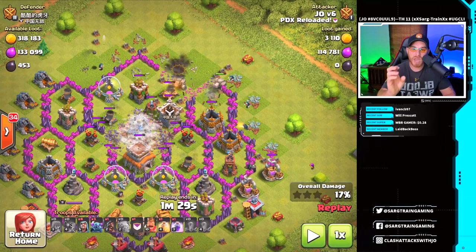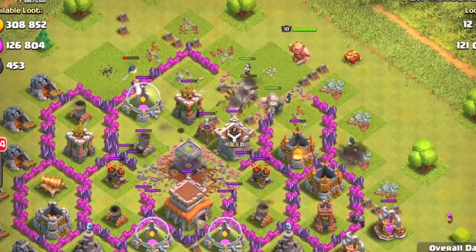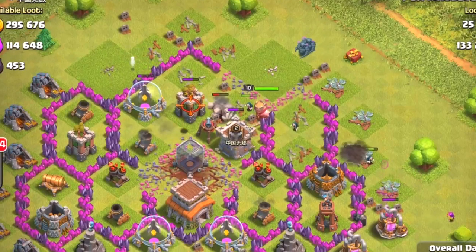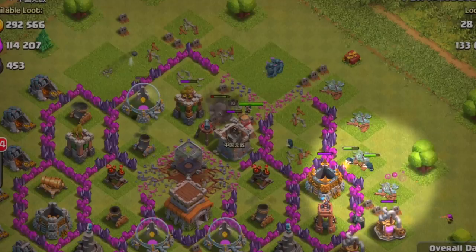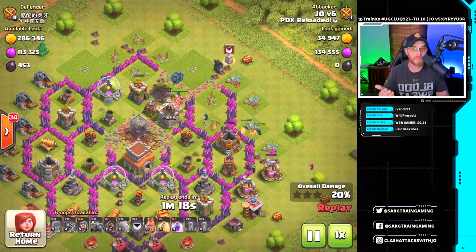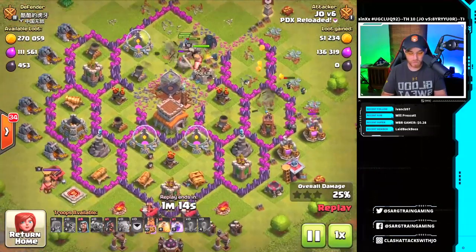The Earthquake spells are going to be used in the core of the base. You'll notice Golems in here with Wizards working on the outside, and the center of the base is opened up with the Earthquake spells — and we have not dropped P.E.K.K.A.s yet. Take your time; that's the best part about this. The Golems have plenty of health to hold up against higher level Archer Towers and Cannons. Drop the Barbarian King in, and once everything on the outsides is cleared, the P.E.K.K.A.s can go directly to the base.